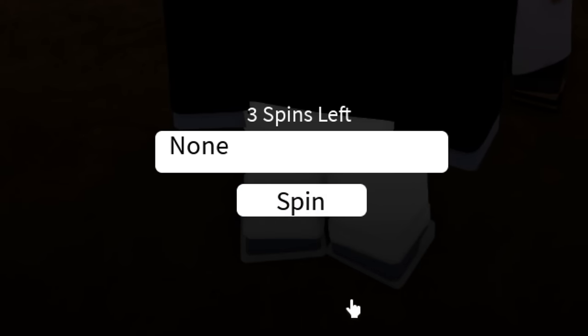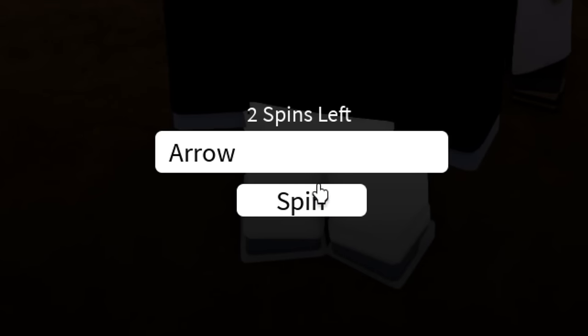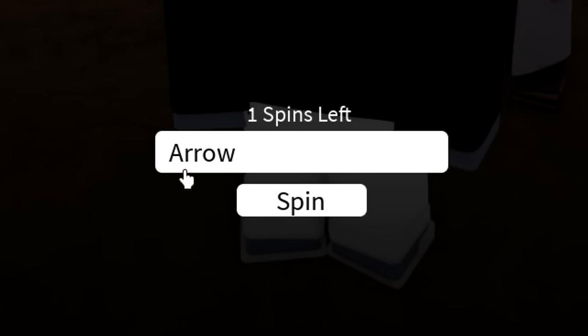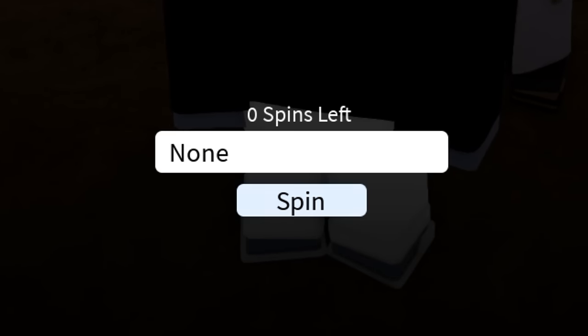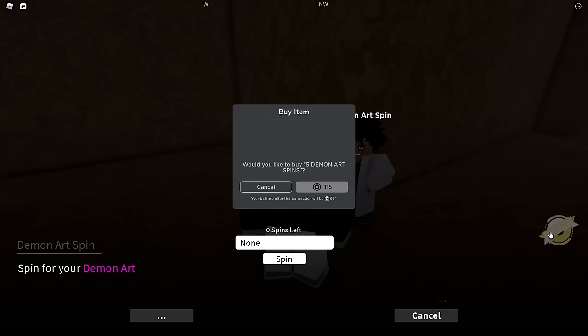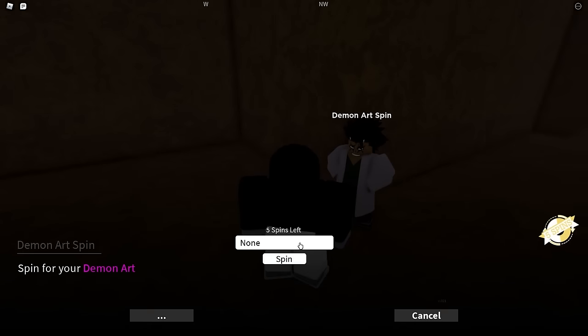Let's spin again. Arrow — I'm not a big fan of Arrow, I'm not keeping that. I got Arrow again. Let's go again. Arrow three times in a row — I don't know what the chances are for that. Let's do our last spin. We got none again. So 115 Robux for five spins — that is kind of disgusting. I regret spinning it, but I'm just going to keep spinning and if I get something good I'll be right back.